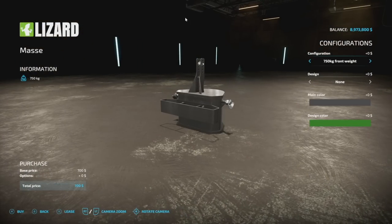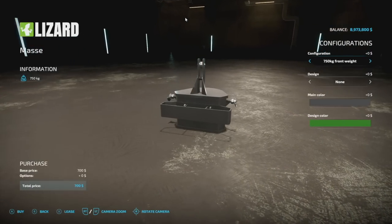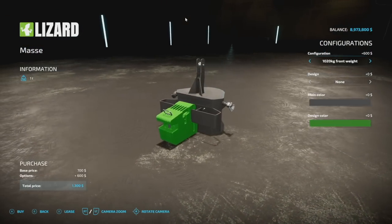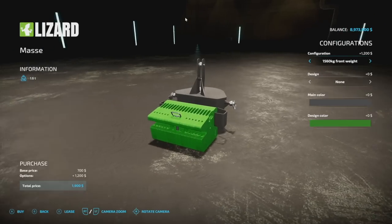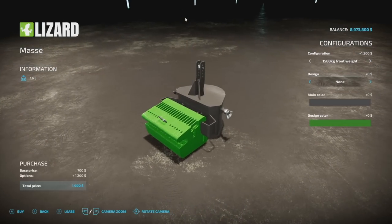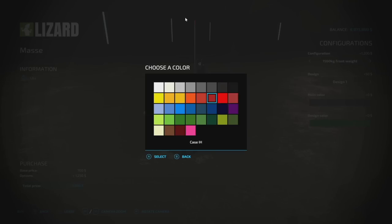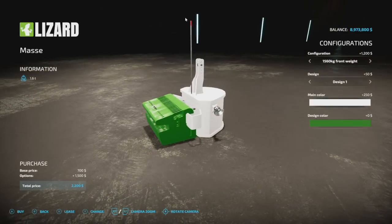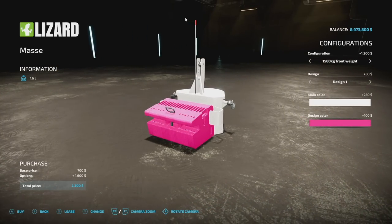Next up, the weight 750 kg from Niko255. It weighs 750 kilograms and can be increased up to 1,020, 1,200, 1,380, or 1,560 kilograms. Design options include a marker stick on the front. The main color covers the main part, and the design color changes the front bit. This is three slots.